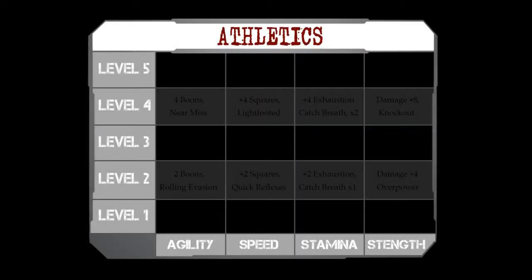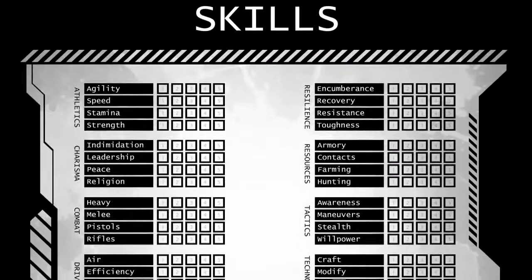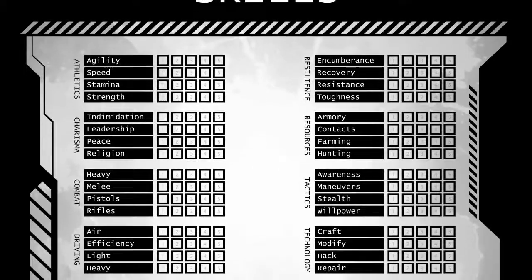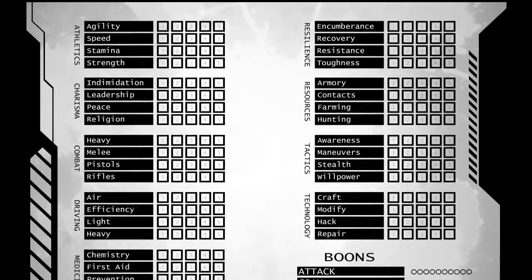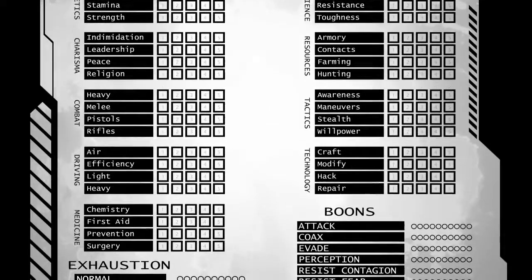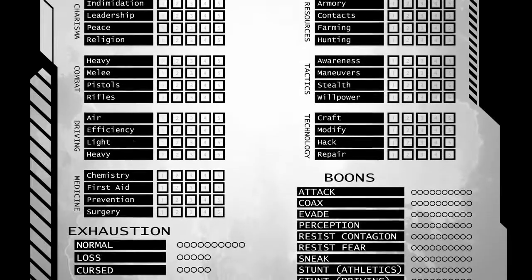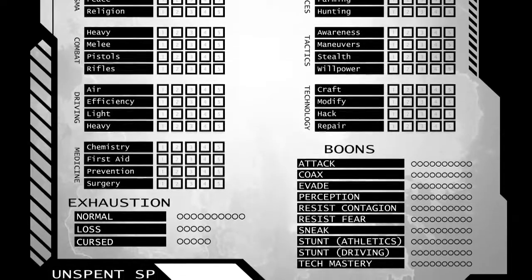Each skill tree is divided into four branches, and each branch consists of five levels. By attending games and accomplishing noteworthy deeds, you gain skill points with which you can purchase a new skill or higher levels of current skills. Some skills and branches provide passive benefits, such as bonuses to d20 rolls in certain situations, added health, or greater accuracy for attacks. Others provide active abilities, such as overriding computers or overpowering foes.